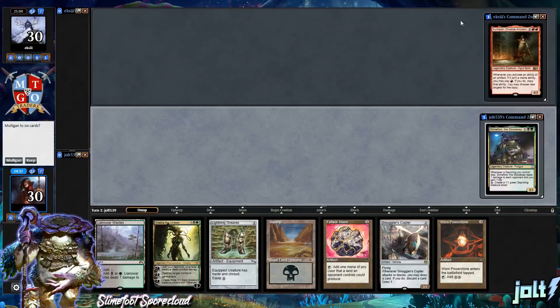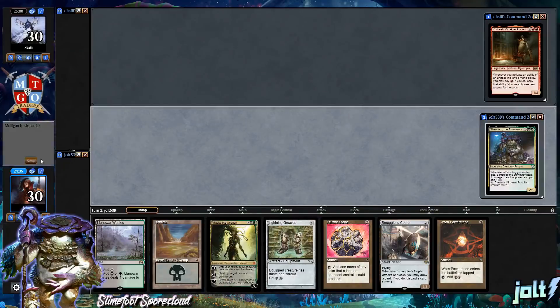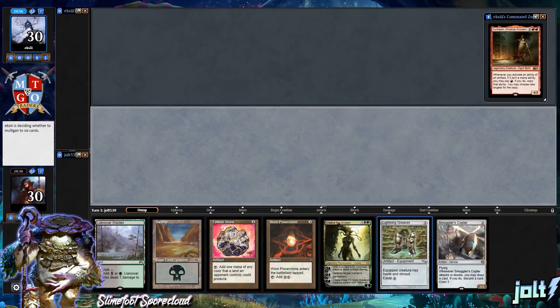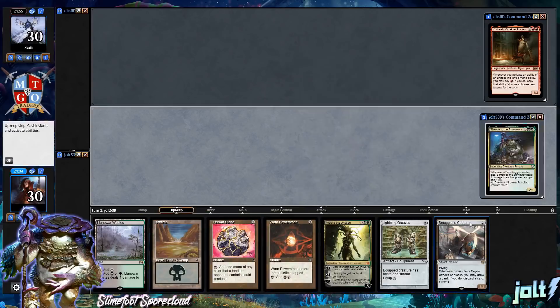Welcome to Slimefoot the Stowaway. As far as opening hand goes, I love this hand a lot — we're going to keep this one. We have two lands, two Mana Rocks, Vraska, some protection for Slimefoot, and a way to smuggle some saplings over to Kirkesh.